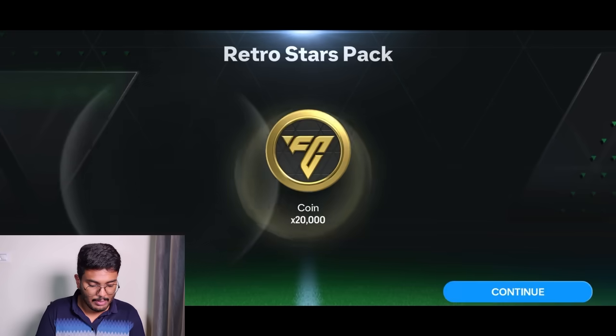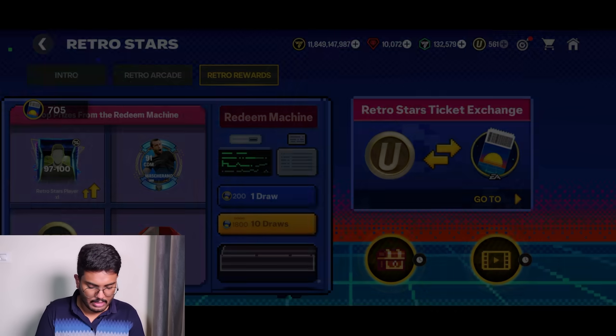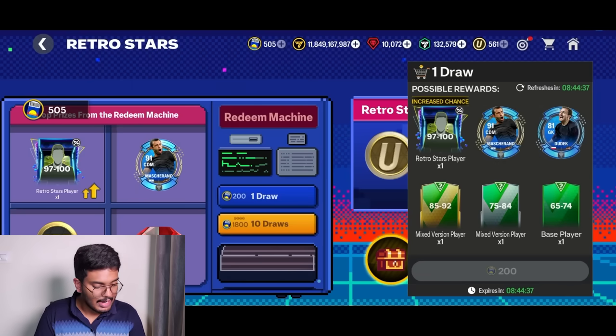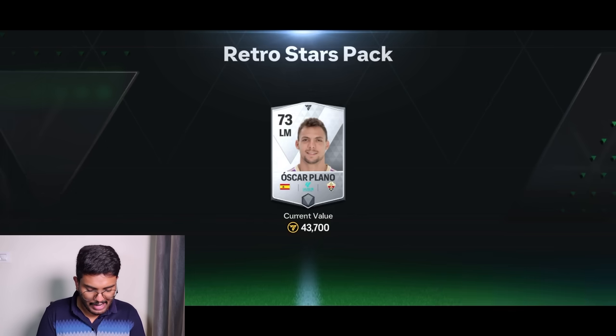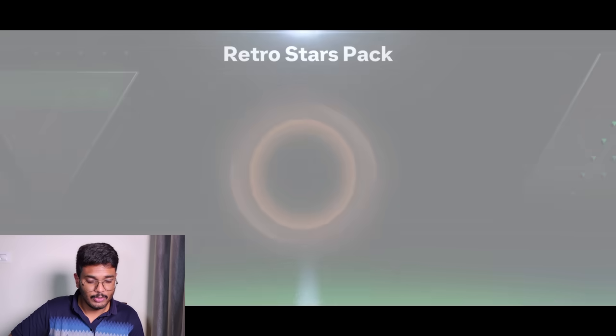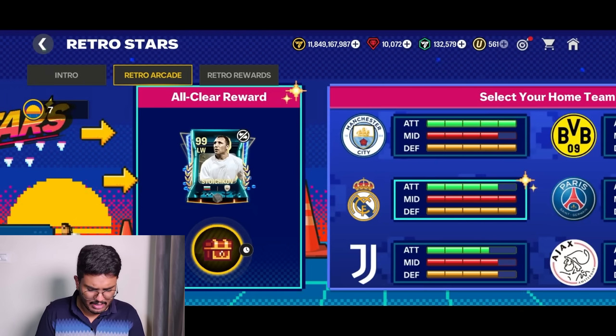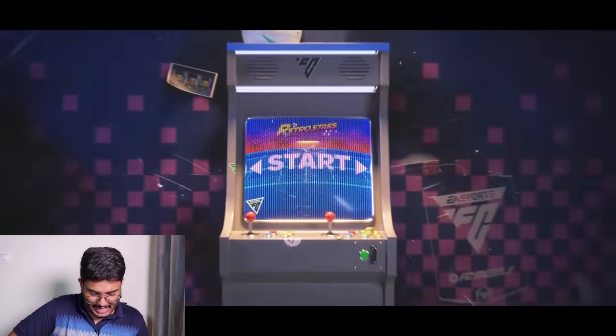We got Miranda — can we get a walkout? We can't get a 97 to 100 for sure. Final pack of the day — still no walkout. That's fine though, we completed this event. Let's go claim the Storage Cow reward as well.